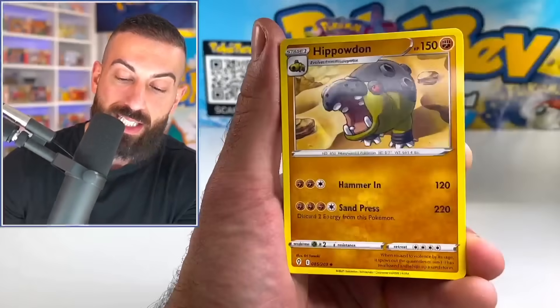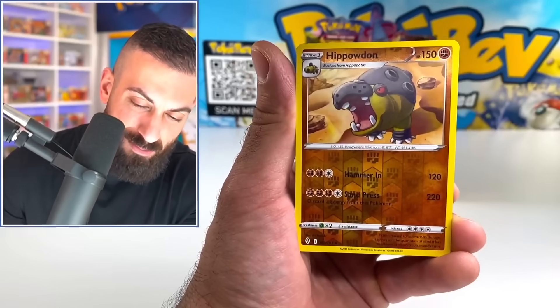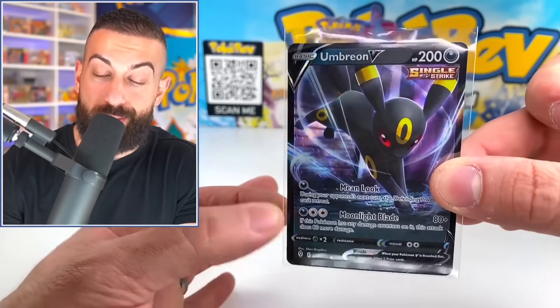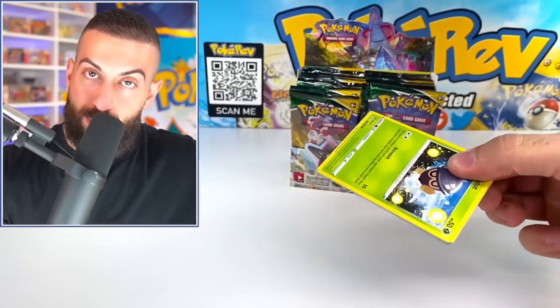The pull rates are not amazing in Evolving Skies either. It's going to be really, really tough. Phoebe, Hitmonchan. And we do have an Umbreon V card — probably one of the coolest regular Vs you could get. But even though this card is really cool, it's only worth $2. So there you go — $398 left to go here. It's going to be brutal trying to make this happen.